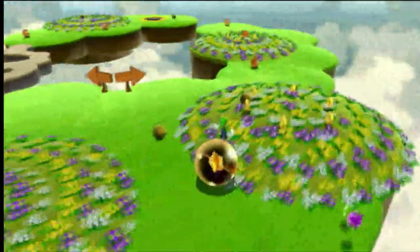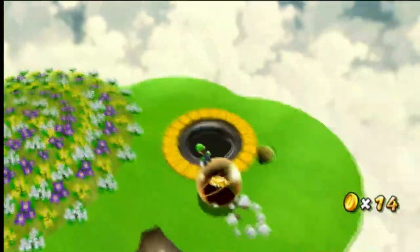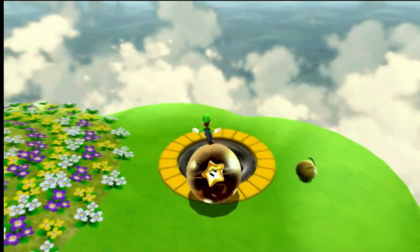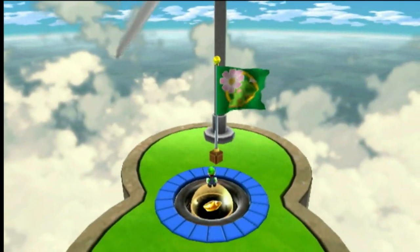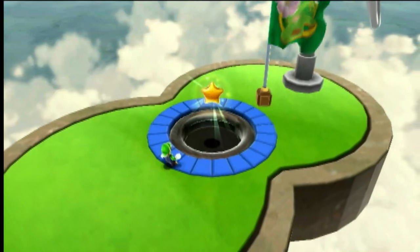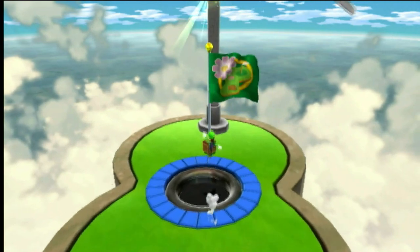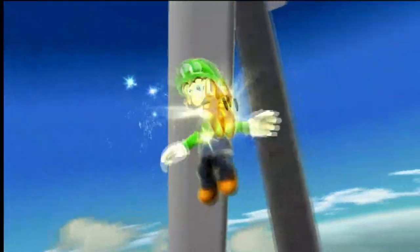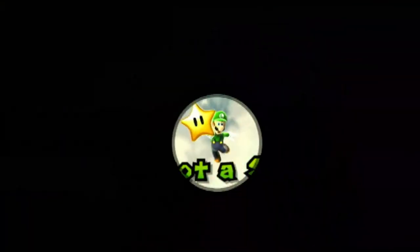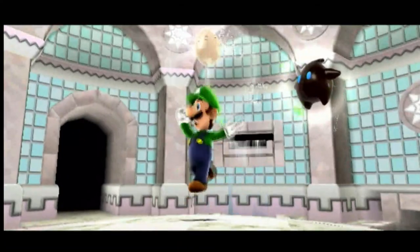We go over here and make sure not to fall down. There we go — that was the Rolling Green Galaxy taken care of! It plays the Mario 3 music. That's our star in Rolling Green Galaxy — a nice way to start this part. Now we're going to head to the proper galaxy.